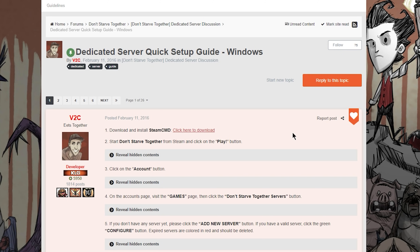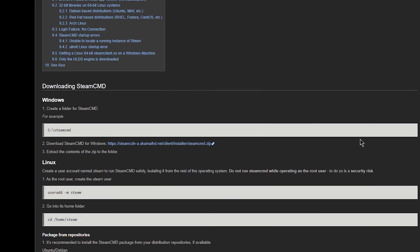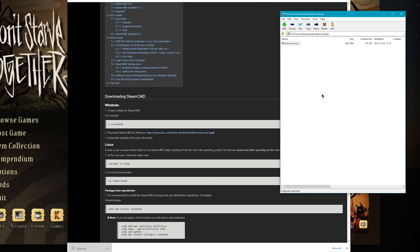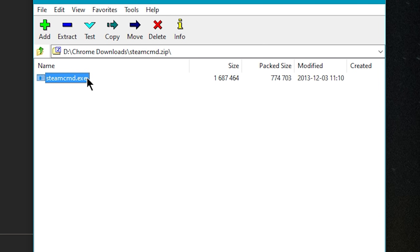The first thing we've got to do is download and install SteamCMD. If you click on this link, it will take you to the SteamCMD page. You scroll down and the download link is right here. We're going to save it, click to open it, and then drop it into a folder where we're going to install SteamCMD. SteamCMD is basically a command user interface, kind of like DOS, except it interacts with Steam apps. We're going to use this to manage our dedicated server.